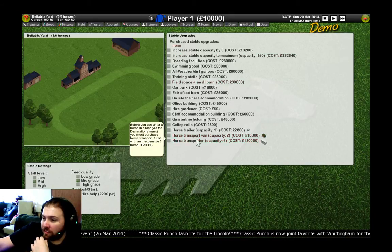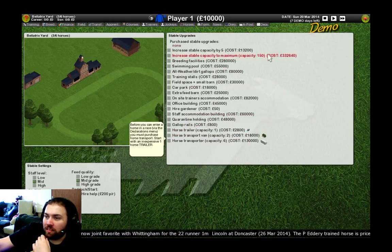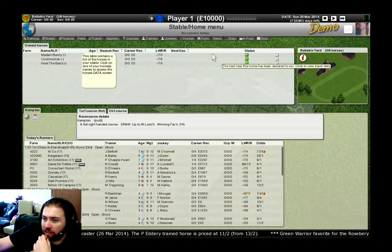There's a variety of different options here: transporters, trailers, rails, quarantines, all weather, increased capacity — lots of different things there.